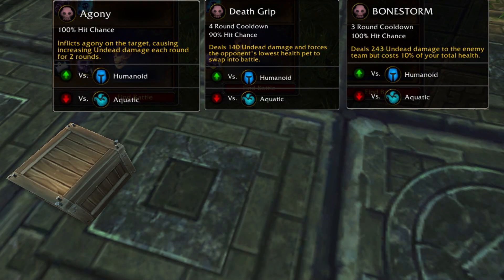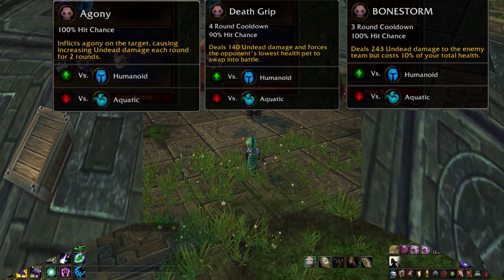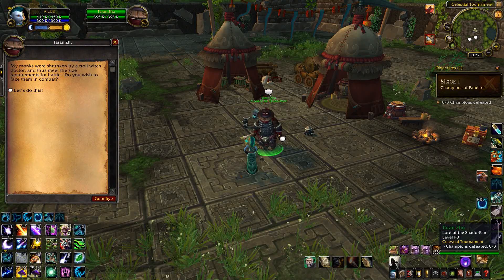And then last, I'm going to use a Creepy Crate with Agony, Death Grip, and more Bonestorm. I have once again used a Stone to upgrade that guy to rare. All right, Mr. Terran's Zoo, it's time to do this.